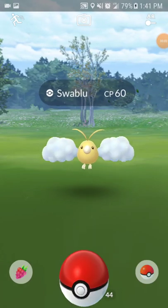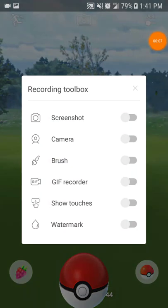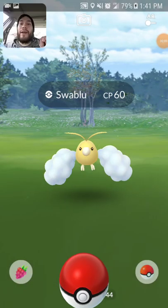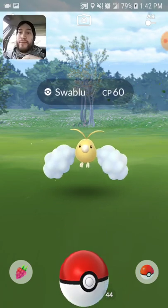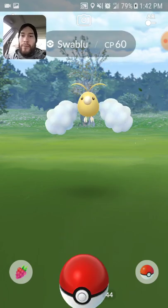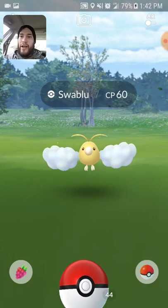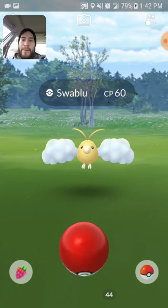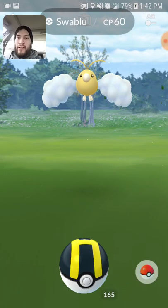Here it is guys, I finally found them — I finally got a shiny Swablu! I'm so excited right now. I was just driving around, actually going to shiny check some Poochyenas, and I just shiny checked the first Swablu I found. I'm not clicking out of this one — there's no way — because this one can easily be gone if I click out of it. This has to be a critical catch right now.